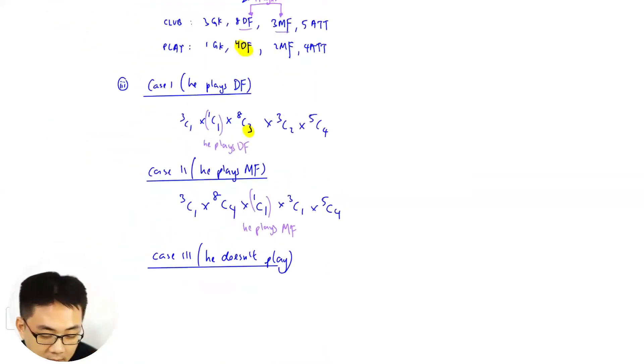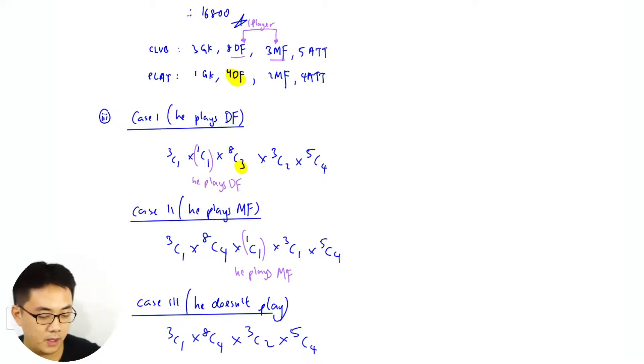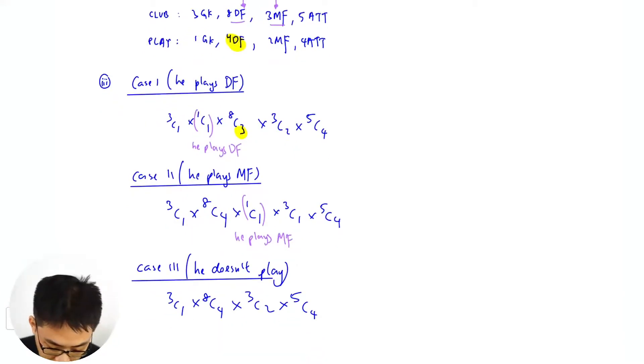The last case — he doesn't play. Don't forget that. The doesn't-play case is the easiest: just choose everything without him. Add everything up and you should get the answer. That is: 3 × 8C3 × 3C2 × 5C4, plus 3 × 8C4 × 3C1 × 5C4, plus 3 × 8C4 × 3C2 × 5C4. The final answer is 8,820.